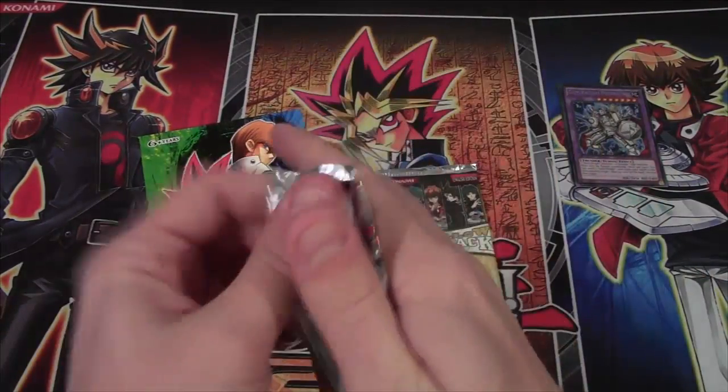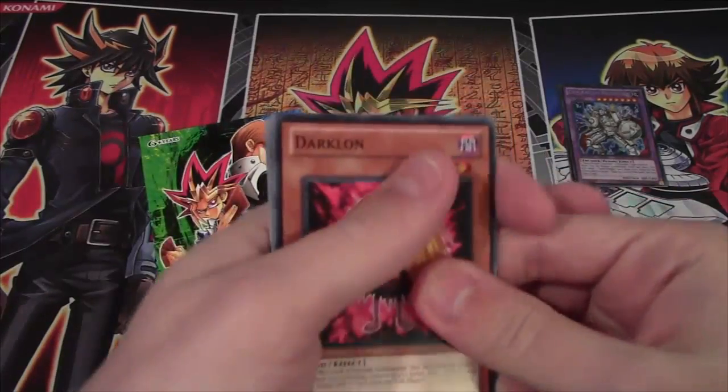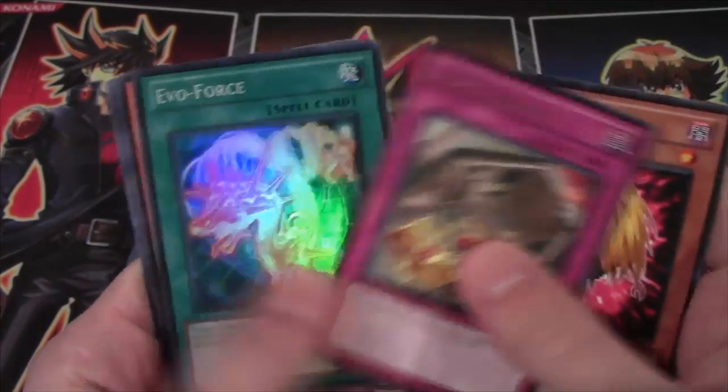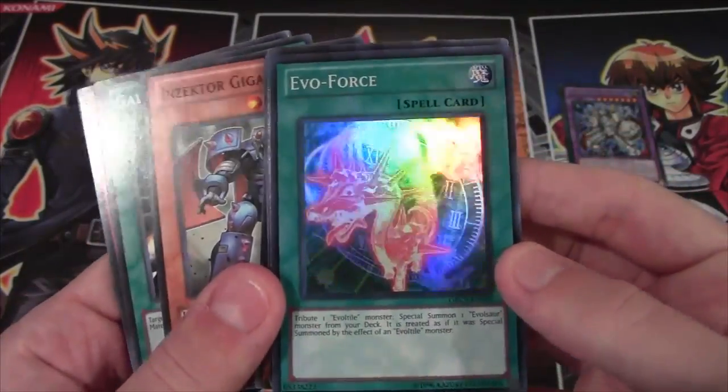Let's go with Order of Chaos, I guess. Maybe we can get something cool from it. We have Overcapacity and Evil Force. Very nice, the super rare. It's very cool.